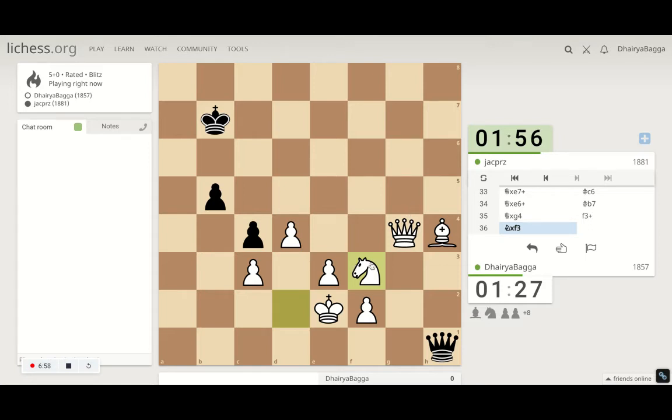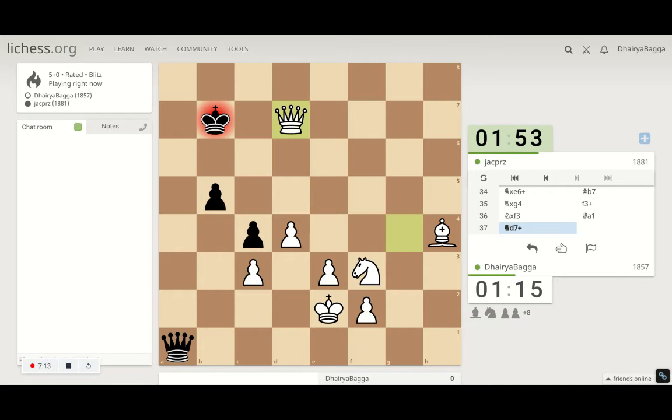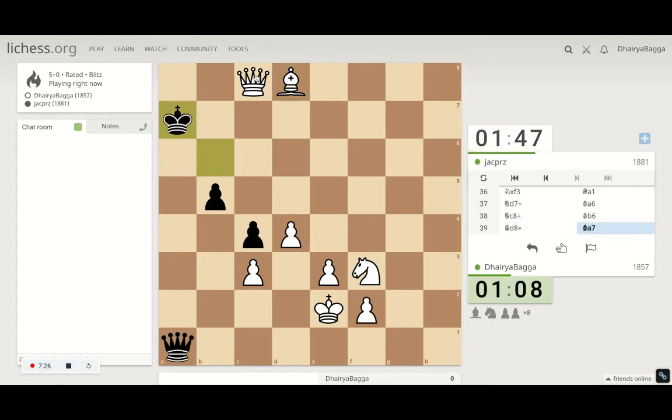I could have taken with the queen and traded off the queens. He's trying to take some initiative — can take on the pawn. We'll continue with the attack. Queen to d7, queen to c8, and now the bishop comes into the pack to d8. What is the mating sequence here? I'll give some checks first and see — check from c5.